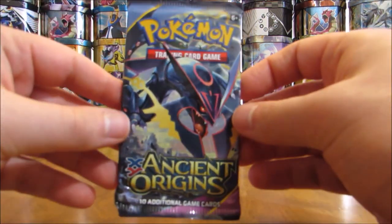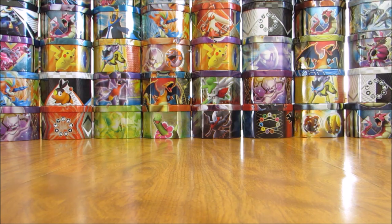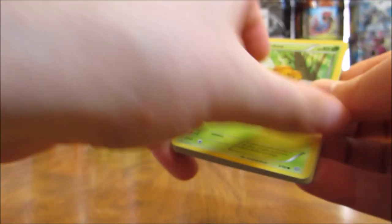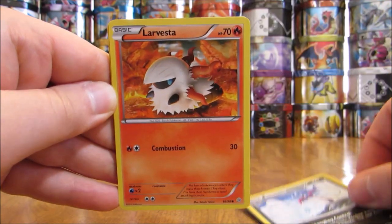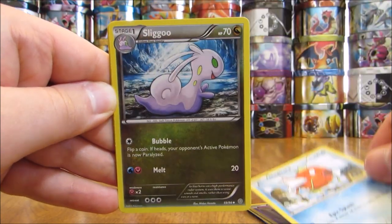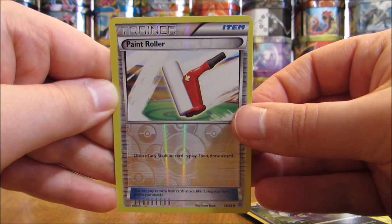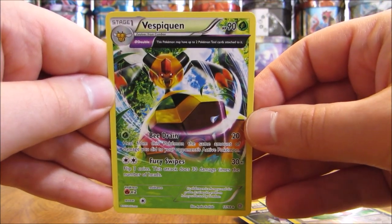On to the final two packs, both Ancient Origins. Mega Rayquaza on one and Mega Tyranitar on the second. You can get secret rares as well as those gold colored Mega EX full art cards from Ancient Origins. The first pack starts off with a Combee, Malamar, Larvesta, Golett, Magikarp, Sliggoo, Flash Energy special energy card, and Sableye. The reverse holo is a Paint Roller trainer, uncommon rarity. The rare is a Vespiquen with Ancient Trait — rare non-holo.